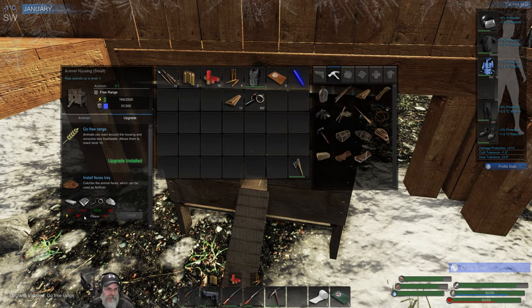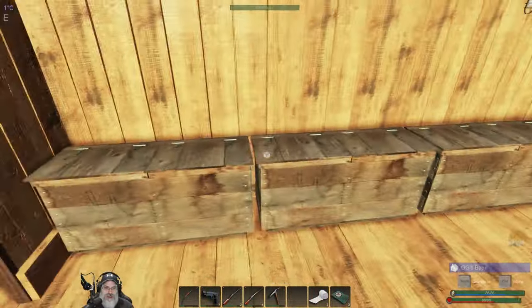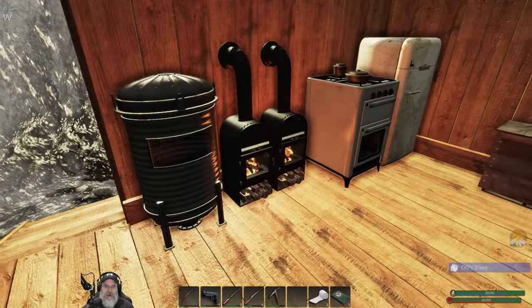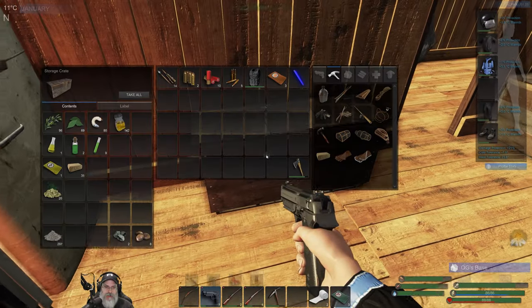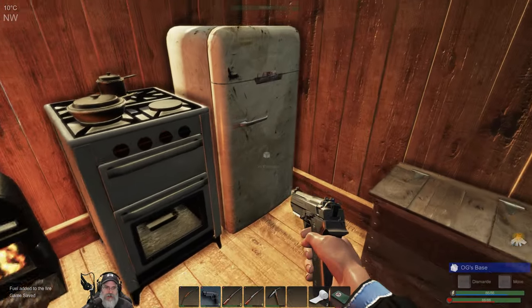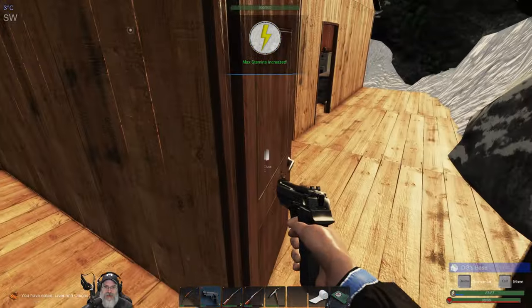We just need to wait for the power and mass to come back, but we probably will do the feces tray upgrade because I love the idea of being able to save my ash for gunpowder. Let's just top these off now — we've got to go catch ourselves a chicken. It's also getting dark, which is not a good thing. Can we eat one of these? Beautiful. Okay, let's go. We've got to find ourselves a chicken.